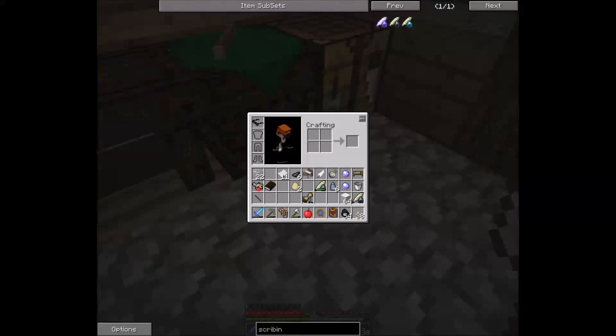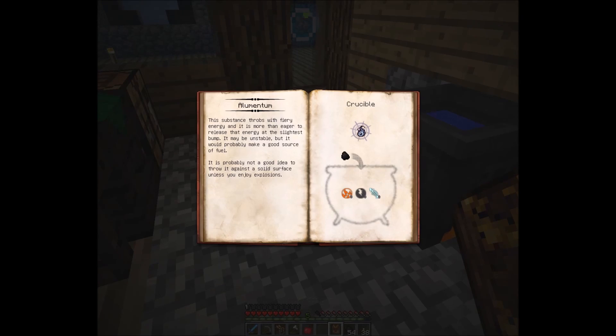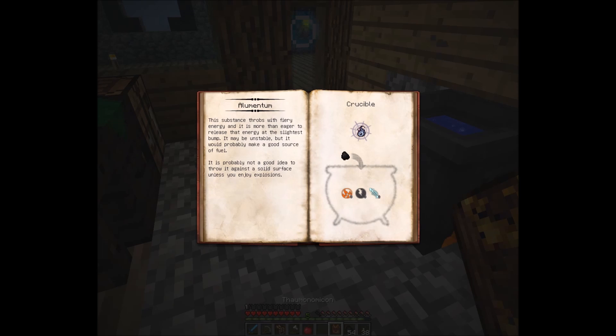Now that we've got elementium, let's discover elementium and find out what it does and what we need for it. We'll need coal, which we have. This substance thrives with a fiery energy and is more than eager to release energy at the slightest bump. It may be unstable but it would probably be a good source of fuel. It is probably not a good idea to throw it against a solid surface unless you enjoy explosions. We need fire, destruction, and potential.